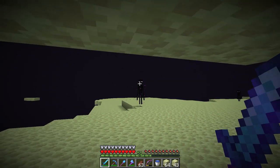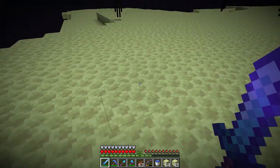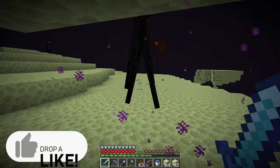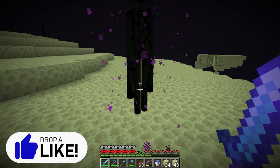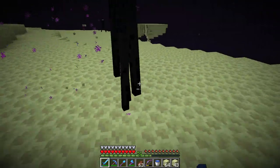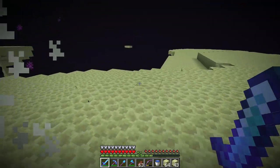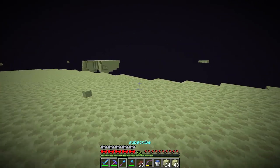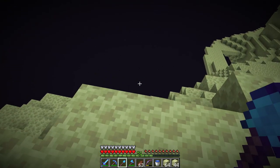I tried to lure an enderman over to get an ender pearl, but I actually just realized we don't even need one — I had a different plan all along. We didn't even need an ender pearl. Sorry enderman, didn't mean to do it. Bridge time! We need a staircase all the way over to that portal, which is just conveniently over the void.